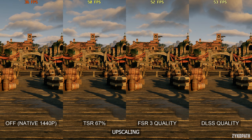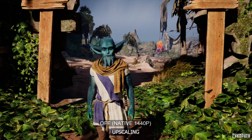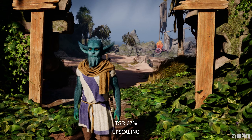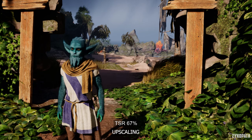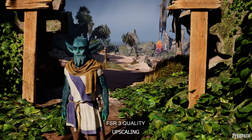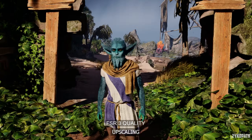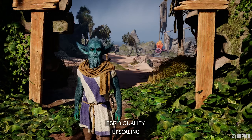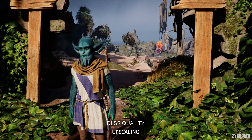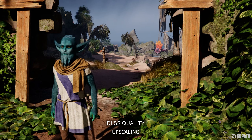Now for the motion test at 50% speed. Native has a bit of ghosting lasting for a few frames — it looks more like a trail of smearing. While TSR at 67% looks a bit worse than native, in that it is less stable overall with some shimmering going on. FSR 3 quality looks the absolute worst of them all; it suffers from extremely harsh pixelation. I definitely recommend avoiding FSR 3 at all costs. And DLSS quality looks to have the least noticeable ghosting out of all upscalers and is the most stable in motion. Therefore, it's my recommended option for upscalers. Otherwise, try using TSR at 67%.